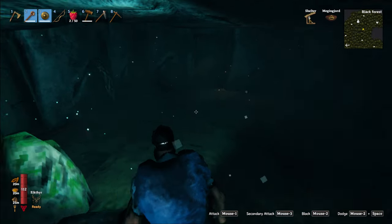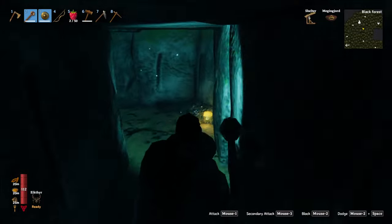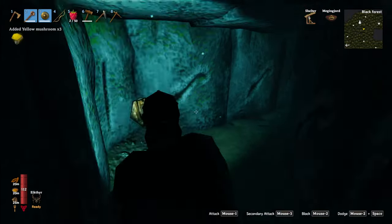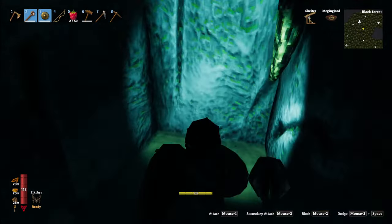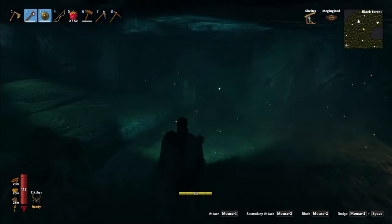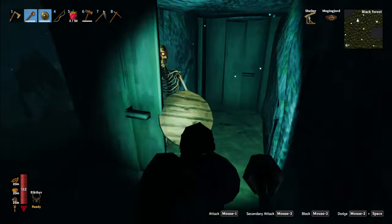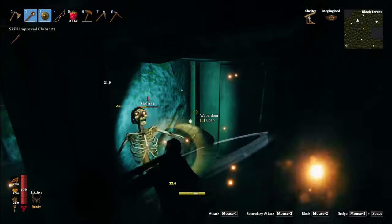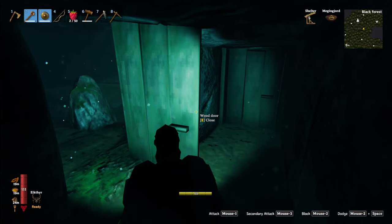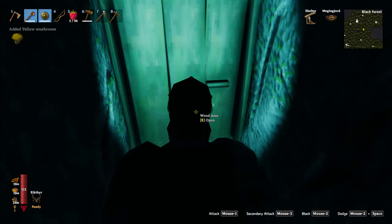So technically what we want to do is pick one of these doors — let's go to the right, for example. If it's your first time seeing a burial chamber, this is how it looks. This is the entrance; when you're standing here, they can't hit you. When you enter, use your shield left and right — go inside, look left and right, and always use your shield.